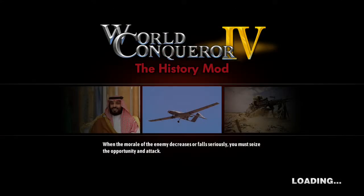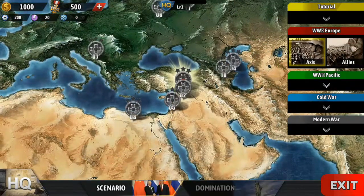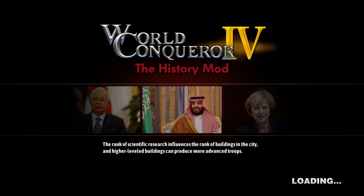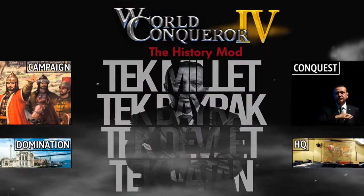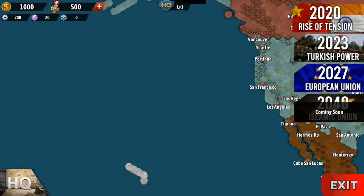So you guys saw me do this a lot already — you get your medals through tutorials and doing the first missions. Then you can buy your generals and stuff, all these new custom generals based off real people. There are new cities and buildings added. They added Thailand, Laos, Iraq, Kuwait, Burma, and Malaysia — so a bunch of countries in Asia.